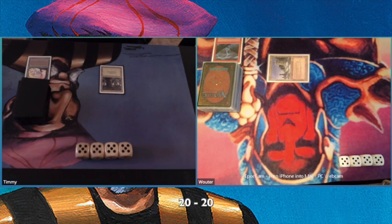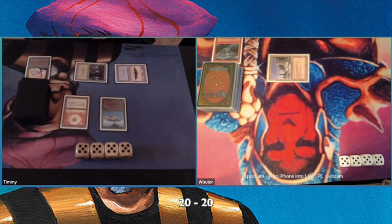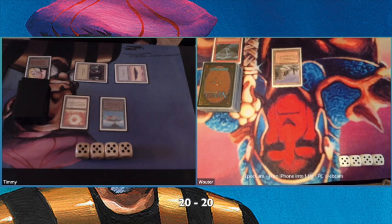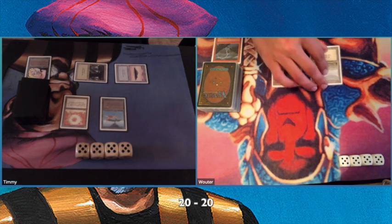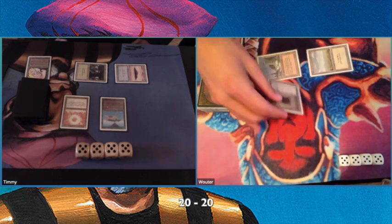I believe that Wouter has built a creatureless deck, and his goal is to mill me completely so that I run out of cards. Obviously, I didn't know that in this first game, so this is just a start — it was still a surprise.